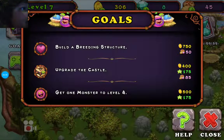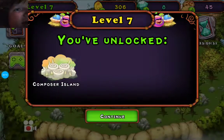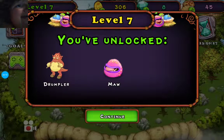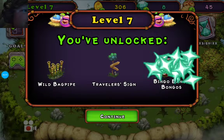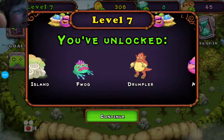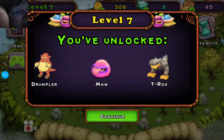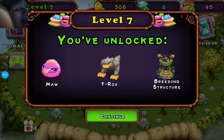Build a breeding structure. Look at that — we unlocked level seven! Look at all the things you get. You get a Composer Island, which is a new island. You get a Flog, a Dumblar, a Maui, a T-Rox — all new monsters — and a breeding structure so you can breed.